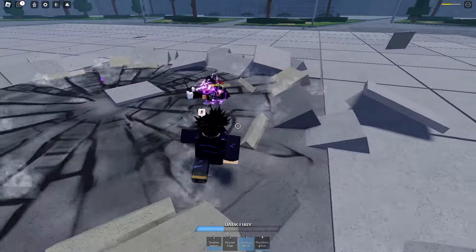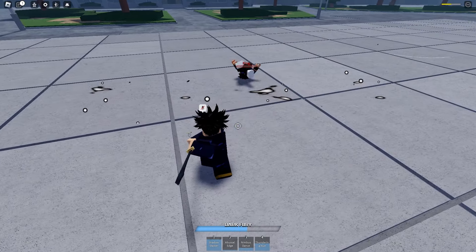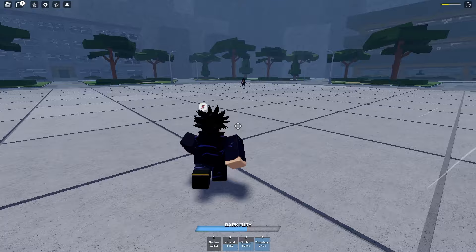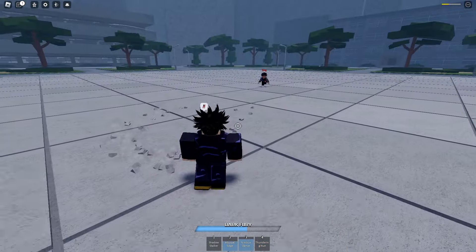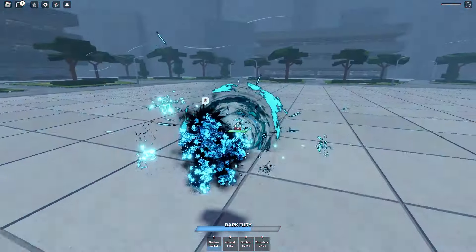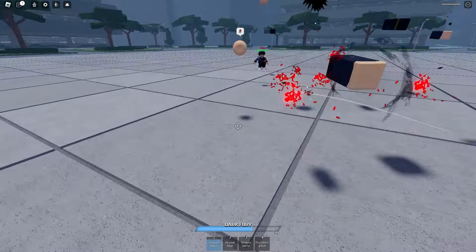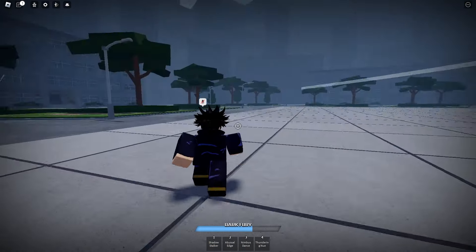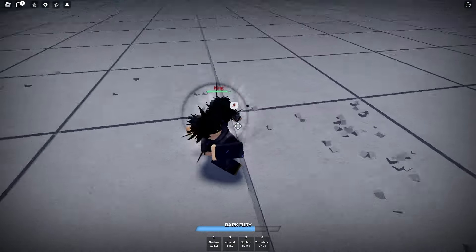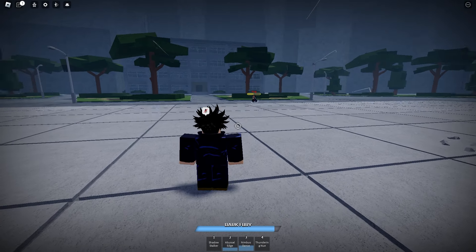I'm starting to learn the combo again as I go. One thing I notice about this specific moveset is you have the new way and the wolves, but it's more half and half — two summoners and two melee moves. Meanwhile, Sorcerers Battlegrounds has three projectile or summoner moves and only one melee move. The ultimate in Cursed Arena actually has more summoners than the base, which is kind of weird.